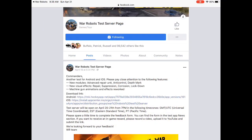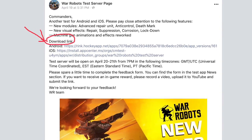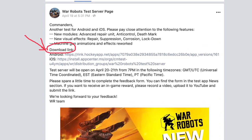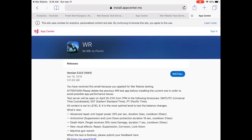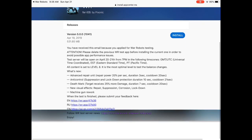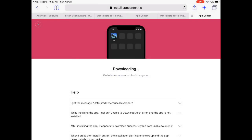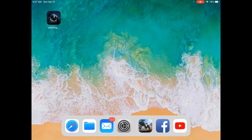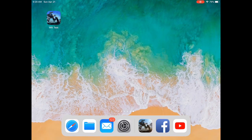Now you can see two different links to download the test server. You might be Android or iOS, so tap on the link that's appropriate for you. When you do, you can install the test server — it'll tell you all about how to do that. Tap the install button and it'll download the app. It's going to look like a whole new War Robots icon on your screen, but it's the test server.